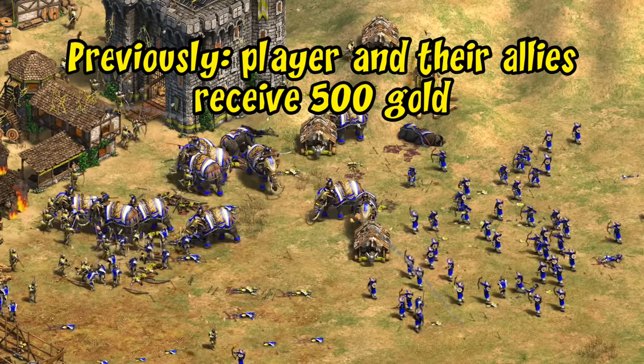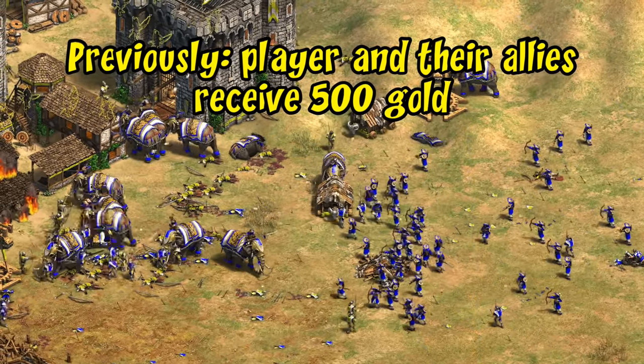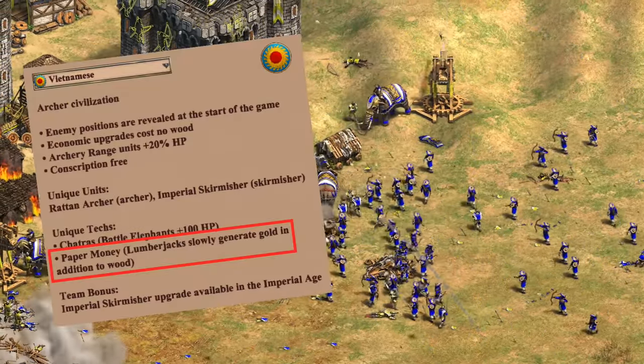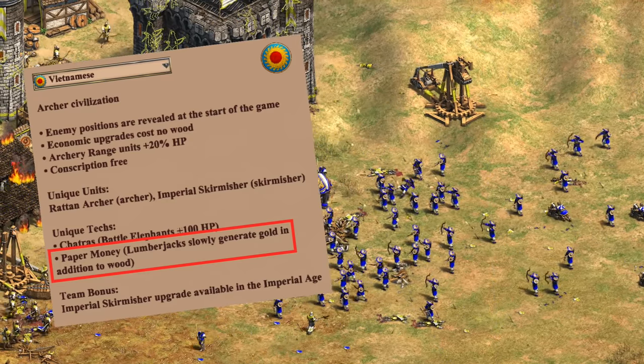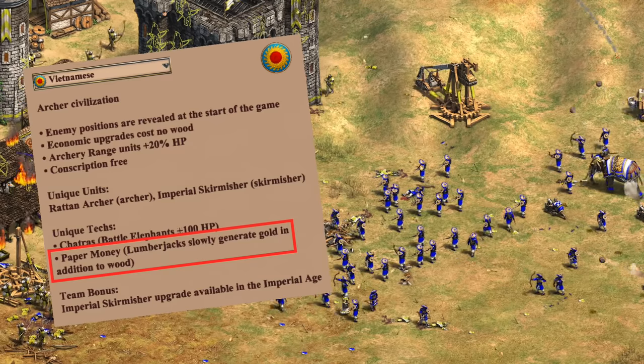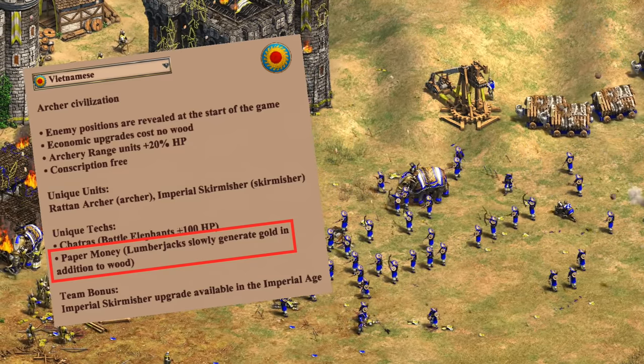The first big one is Vietnamese Paper Money. Previously this gave a one-time payment of gold to all players on your team. There's been so much pushback in the community over one-time gimmicks that I think the devs are trying to get away from that. The new effect is that their lumberjacks generate a trickle of gold, similar to Burgundian farmers with their unique tech and the Poles' trickle of gold from mining stone. It did feel like lumberjacks were due for the same treatment sooner or later, and this definitely ties in with the name Paper Money.